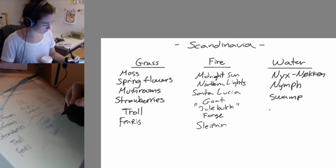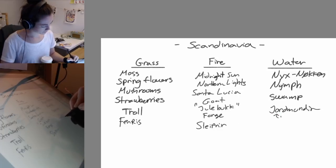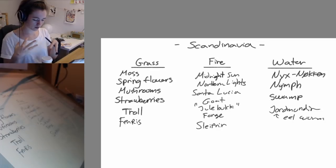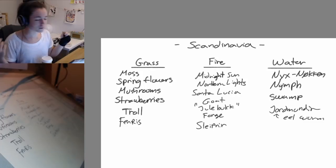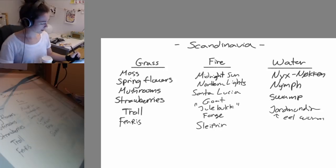I have an idea — there's Jörmungandr, the worm that wraps around the earth. I'm gonna combine the wolf with the troll because I really want the wolf. Then for fire I'm gonna do goats and Sleipner, and then I'm gonna do Nøkk and Jörmungandr. Okay, I have an idea — I'm gonna sketch our first grassy boy.